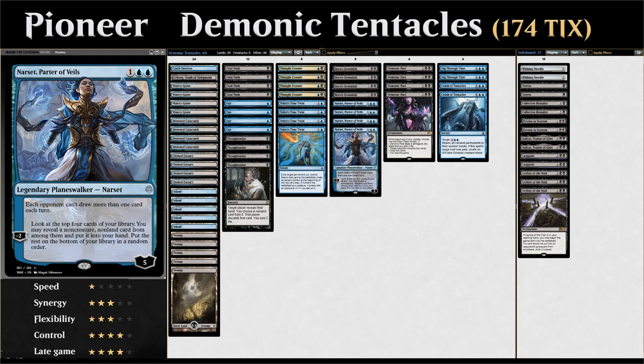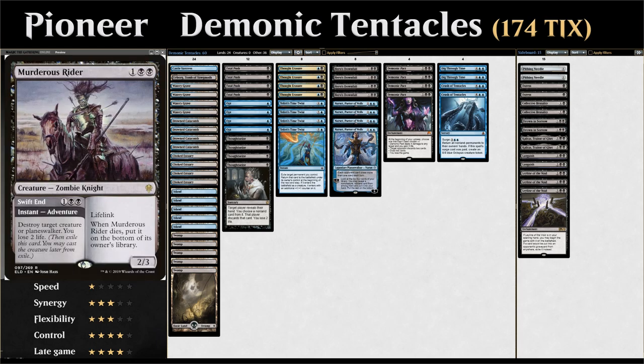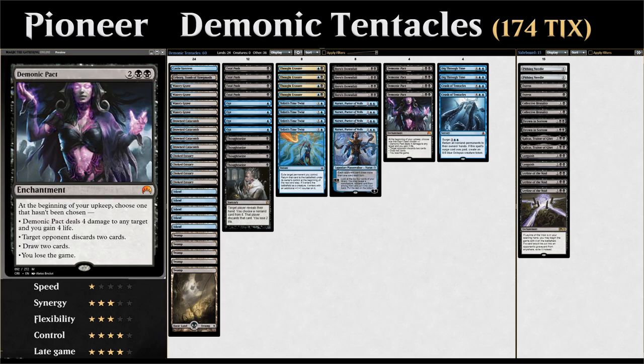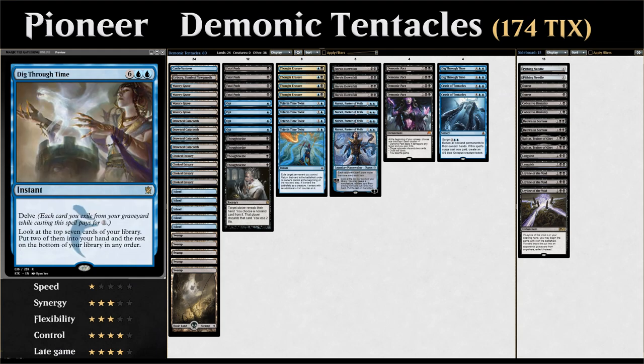We also have the full playset of Hero's Downfall as instant-speed removal for creatures or planeswalkers — played over Murder so Narset can find it. Then four Demonic Pacts, two Crush of Tentacles to reset pacts and provide a win condition, and two copies of Dig Through Time — still legal in Pioneer — an 8-mana delve spell at instant speed. It lets us look at the top seven cards, put two in hand and the rest on the bottom, helping us dig for Demonic Pacts or ways to interact with them.